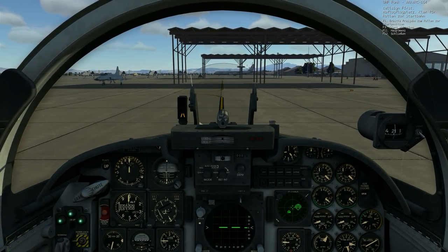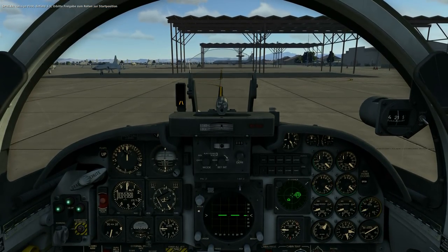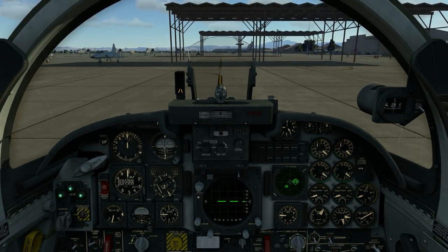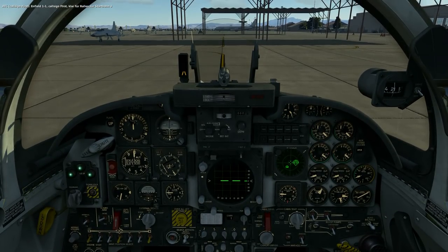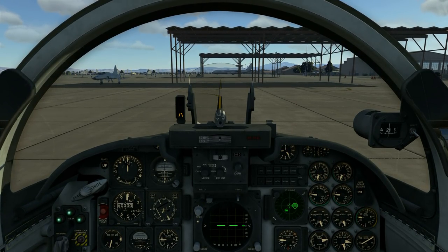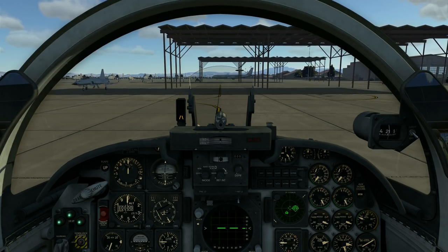I will ask the ATC to taxi. We may taxi runway 3 - will do. Let's move the throttle forward a bit. Around 80% RPM we will start to roll. And there we go. The F-5 behaves on the ground much like the F-15 - you have a single nose wheel steering button, and pressing it you can use your pedals to turn left or right.